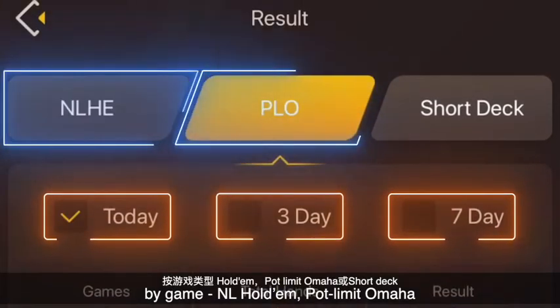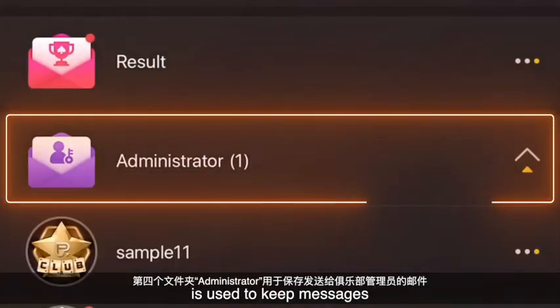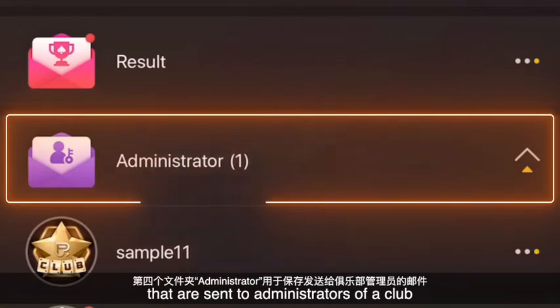In the result folder, you can see your today's, last three days, or last seven days results by game: No-Limit Hold'em, Pot Limit Omaha, or Short Deck. The fourth folder, the administrator, is used to keep messages that are sent to administrators of a club.